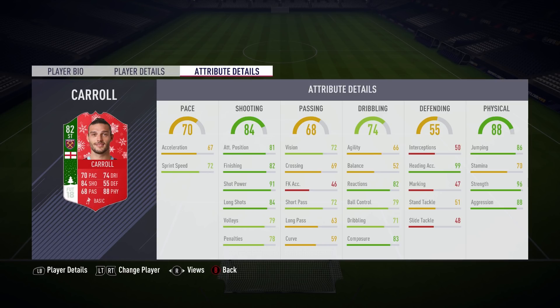Looking at the in-game attributes, there are a few standouts: 99 heading, 96 strength, and 86 jumping. Just remember Andy Carroll is six foot four, so with 86 jumping he should be winning literally every aerial challenge. This card has 82 finishing and a whopping 91 shot power, along with 83 composure. There are of course stats that stand out for the wrong reasons, like 66 agility and 52 balance.